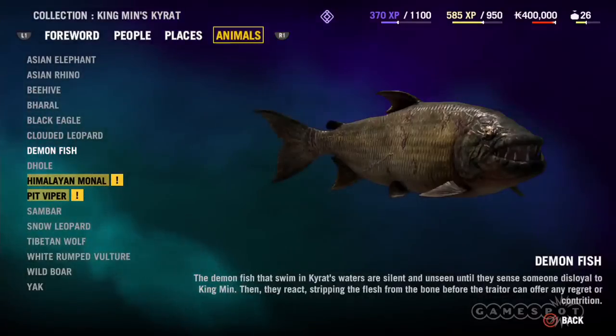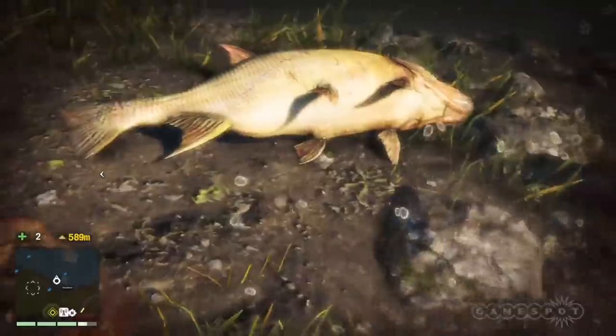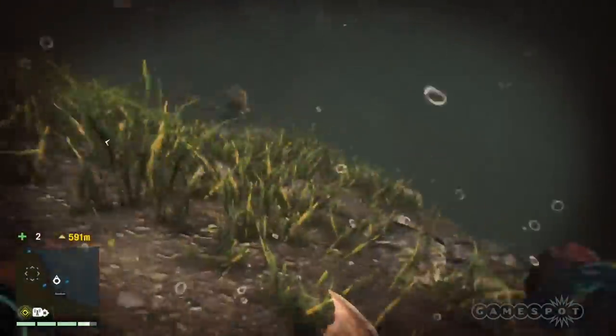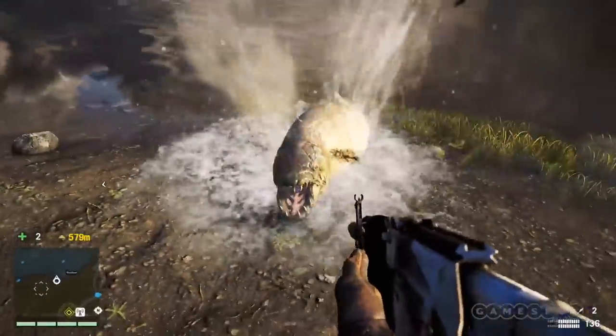Next is the demon fish. Oh sure, they look cute and they make for great fishing too, but be careful when you're swimming because you never know when they'll sneak up on you. You also never know when they'll crawl up onto land. Oh god, kill it, kill it, kill it dead.